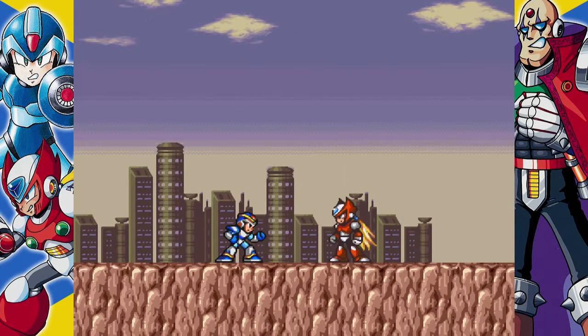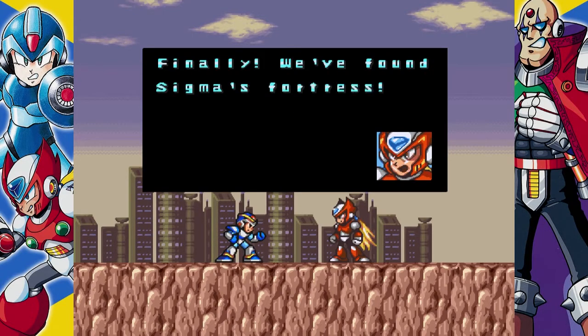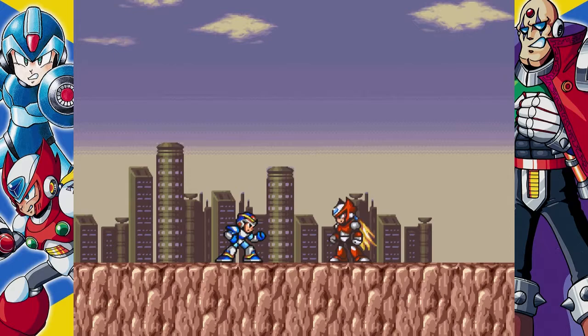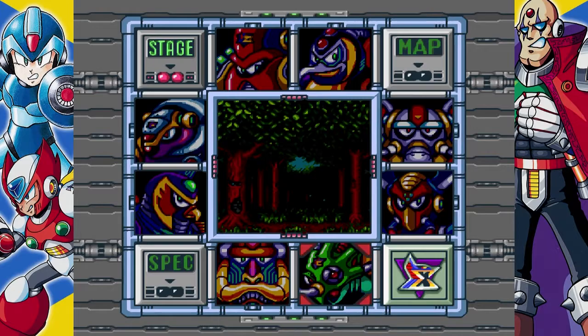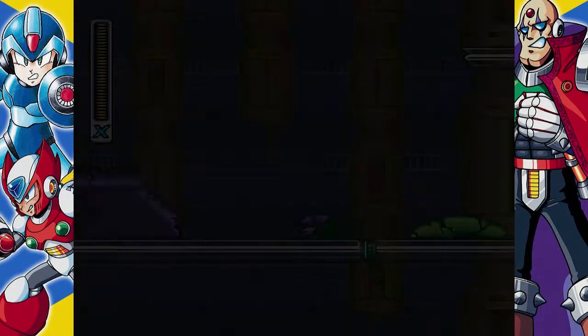Alright, cut scene with Zero, letting him know that we've found Sigma. We shall go find Sigma. But first, we need to get the sub-tank in Spark Mandrill's stage.